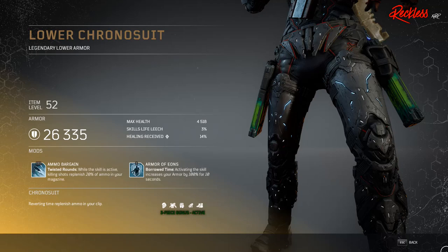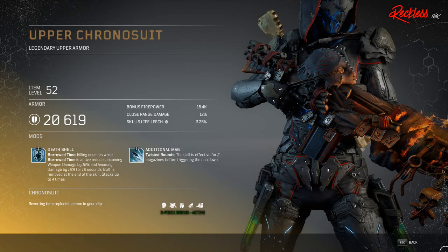Next piece of armor is called Lower Chronosuit — legendary lower armor. The Tier 3 mod is called Ammo Bargain, which applies to your Twisted Rounds: while this skill is active, killing shots replenish 20% of ammo in your magazine. And finally, we have the Upper Chronosuit — legendary upper armor. The Tier 3 mod is called Death Shell, which applies to your Borrowed Time: killing enemies while Borrowed Time is active reduces incoming weapon damage by 10% and anomaly damage by 10% for 10 seconds. The buff is removed at the end of the skill and stacks up to four times.